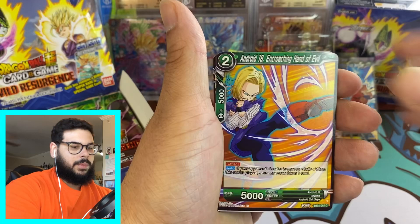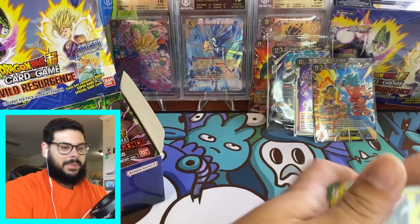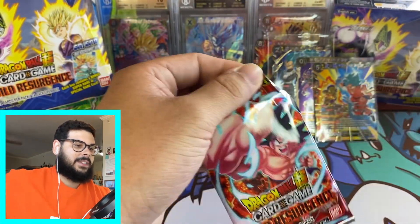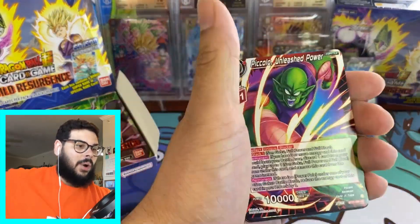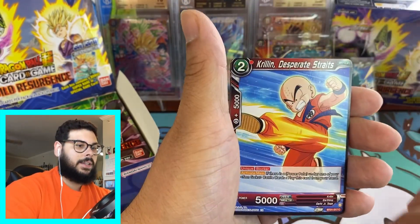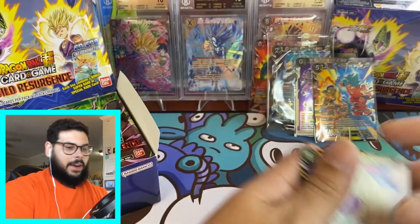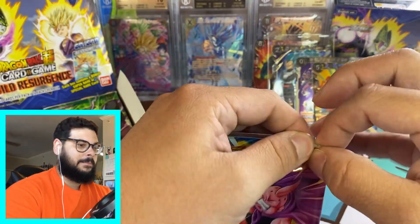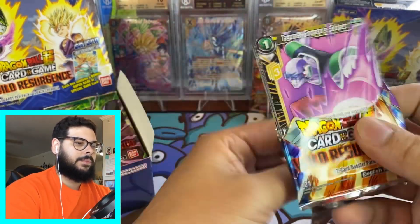I know you guys are going to say Realm of the Gods or whatever, but I might be biased just because I didn't start collecting at that point. One of my favorite sets is Ultimate Squad. And to this day I still haven't pulled the Gohan and Piccolo SCR — I feel like I've opened so many Ultimate Squad packs and still haven't pulled it. I need that card so bad in my collection. I got that Gohan SPR on a black label and the Beast Gohan that I pulled, so I really need that Gohan and Piccolo SCR.